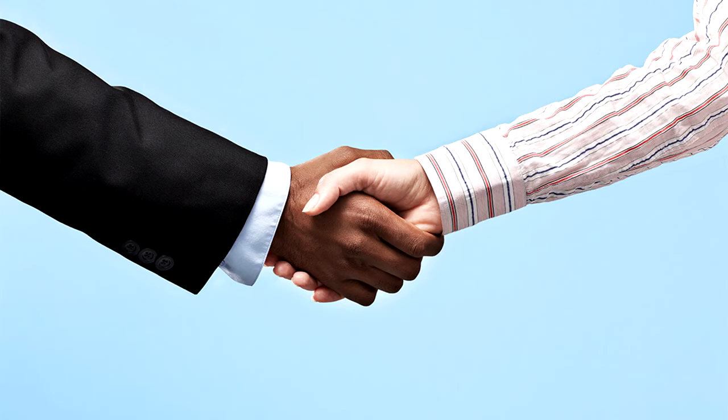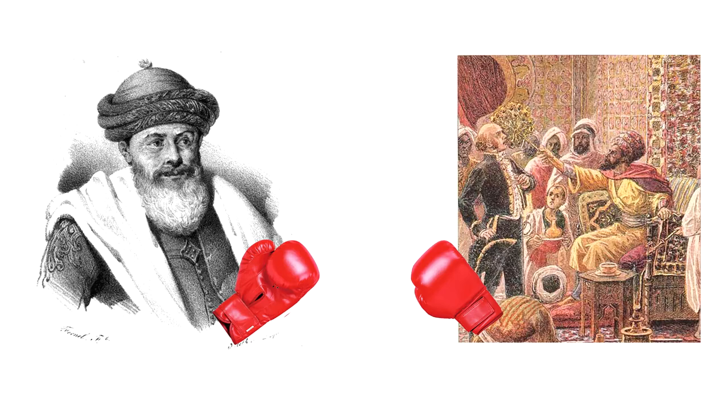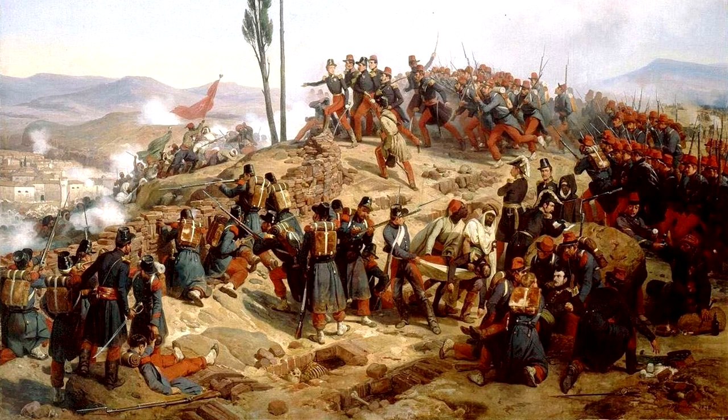While under Ottoman rule, Algeria unified and remained united until 1830, when, due to a major dispute between Algeria's Ottoman ruler Hussein Dey and French counsel Pierre Deval, the French invaded the city of Algiers, upstaged the Ottomans, and subsequently ruled Algeria for the next 132 years, during which Algeria would be made to fly the French tricolor of red, white and blue.